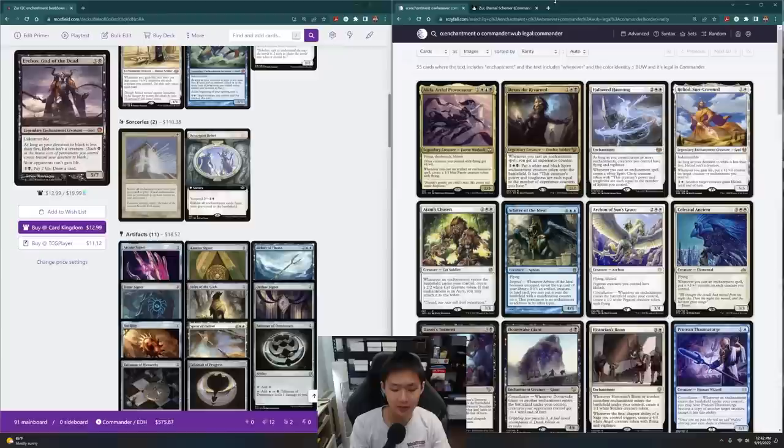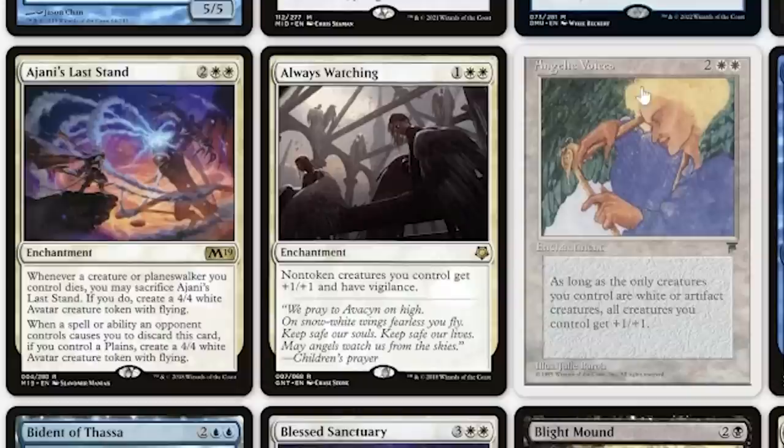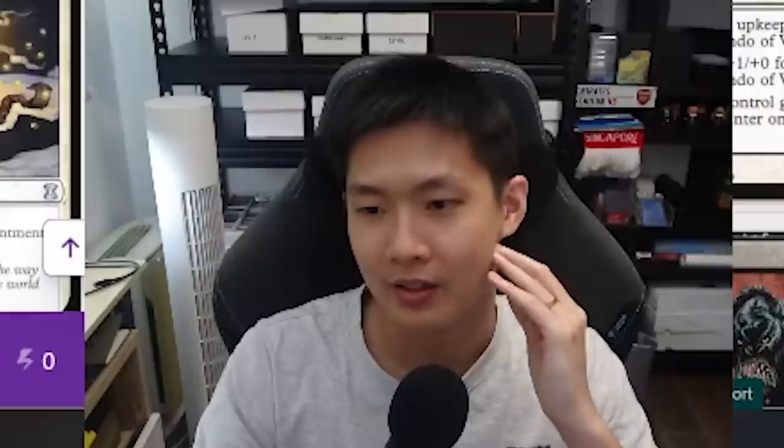The Meathook Massacre — that's an interesting one that might end up killing a lot of our things, but let's put it in as an enchantment board wipe. Always Watching might be good. Concerted Effort might be good because as long as we have one enchantment creature, we can give Xur all the keywords — all creatures gain flying if a creature has flying, and so on. Oh wait, it doesn't work for Deathtouch and Hexproof.